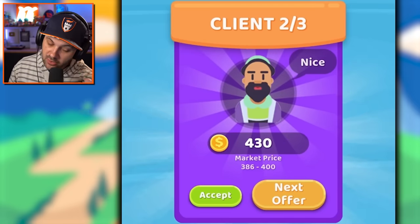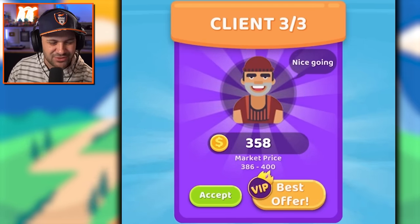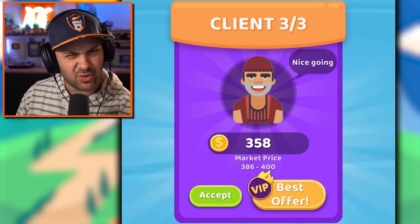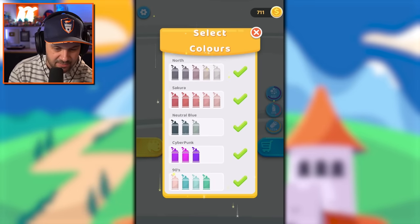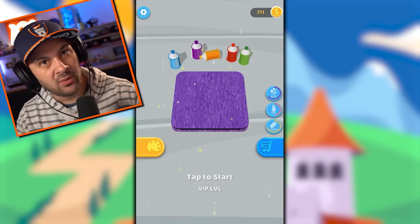Next offer, get out of my face. We're getting closer — nope, next offer. Should have taken the previous offer — this dude came back with a worse offer. Whatever, give me the money. The 90s are back baby, let's go — we've got all the paints now!